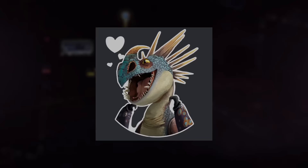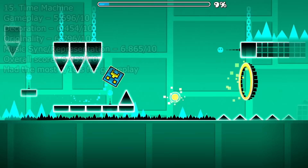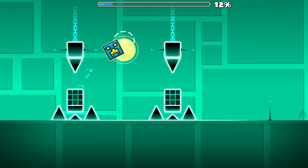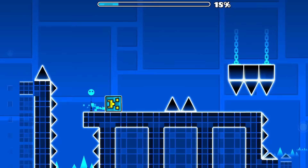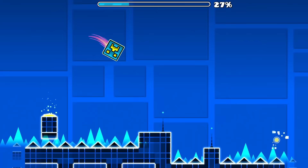Now here we have one hell of a divisive level. Time Machine got the most 1 out of 10 votes for gameplay out of the entire list of levels, and yet it doesn't find itself at the very bottom. It's pretty easy to figure out why this level is so hated: two things — mirror portals and triple spikes. This level has a lot of triple spikes, and I really mean a lot. Excluding the triples where it is automatic or next to a block, there are a total of 7 triple spike jumps in this level.